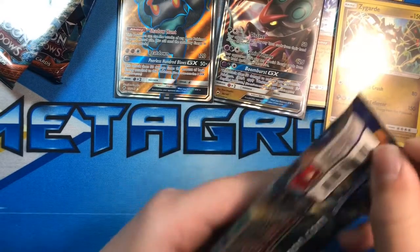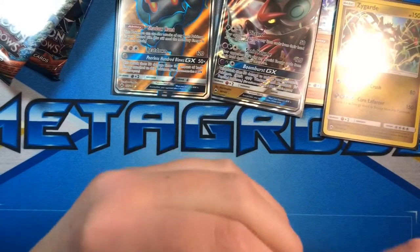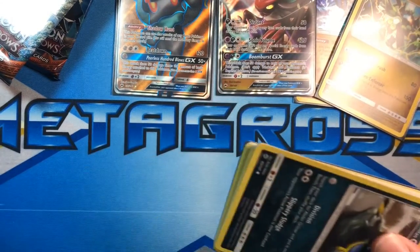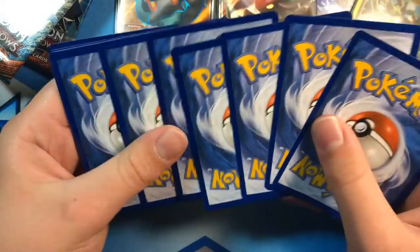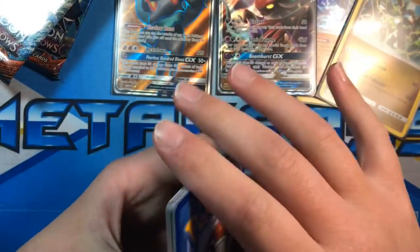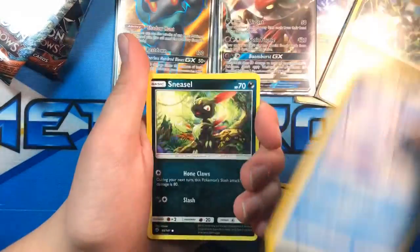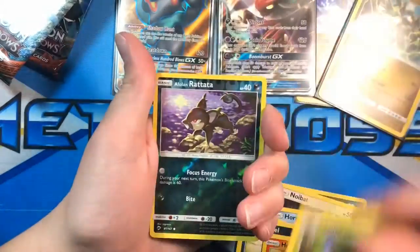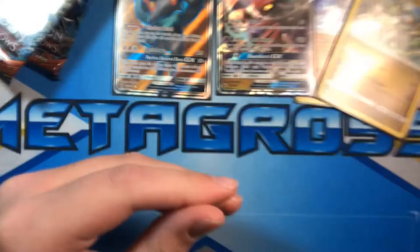A lot of packs to go in the first half of the box. I always like it when the code card goes like that because then it's just easier to not spoil what you're getting. I forgot Shedinja existed — it's kind of a forgettable Pokémon.